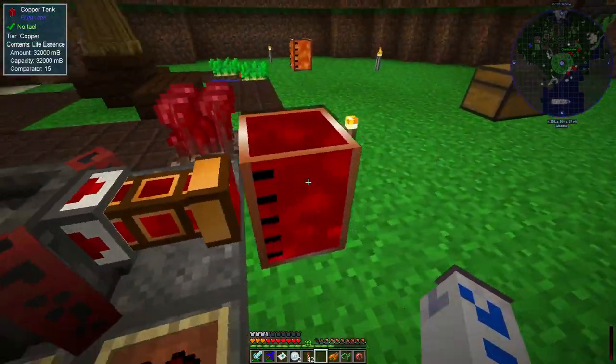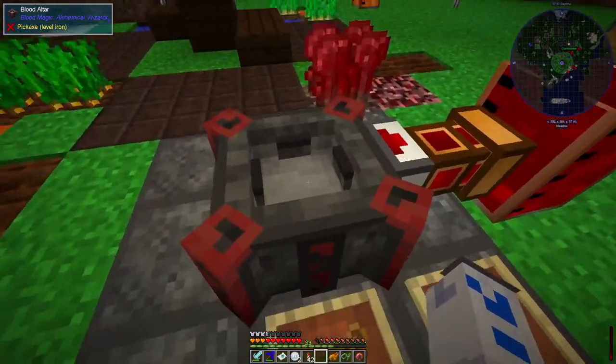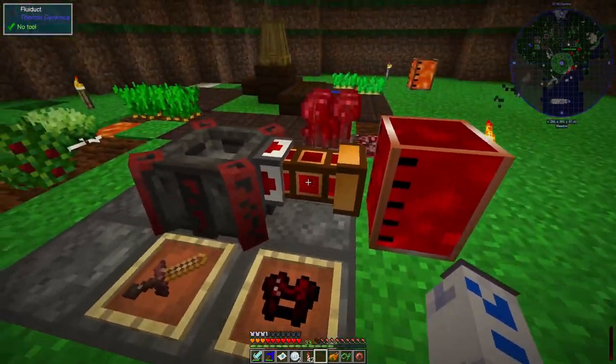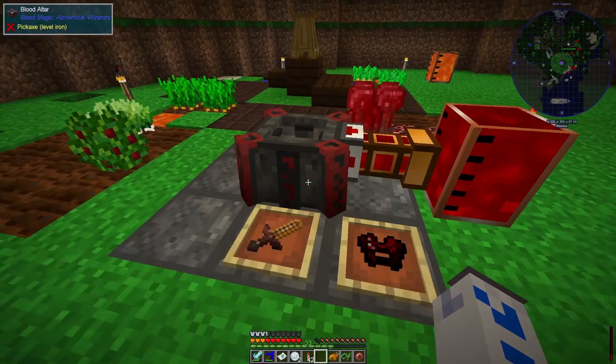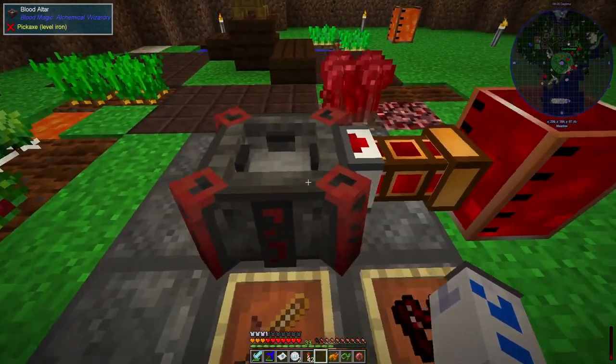Although there's nothing in the altar itself. So it appears this is completely full but this is completely empty, which is an interesting combination - I'd expect there'd still be a little bit left in here, but maybe that got used up for something. So this is now a tier 2 blood altar, which means I can do more advanced things.